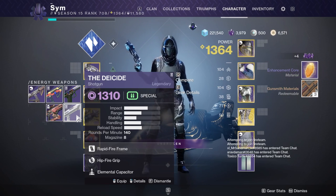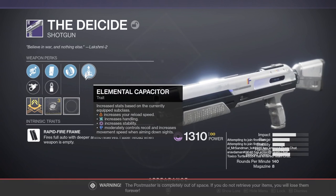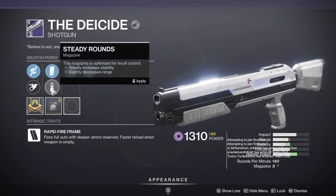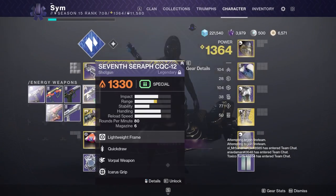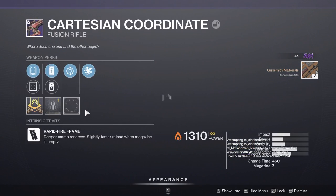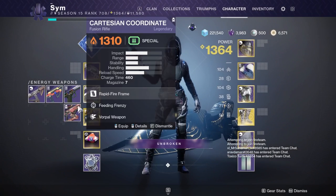Pulse monitor, voluble — again not the roll I'm looking for. Hip fire grip, elemental capacitor — this roll could be good: hip fire grip running around with elemental capacitor on an arc subclass gives you 50 handling. But sadly no accurate rounds, full choke with accurate rounds and a handling masterwork — that might have been a nice roll.